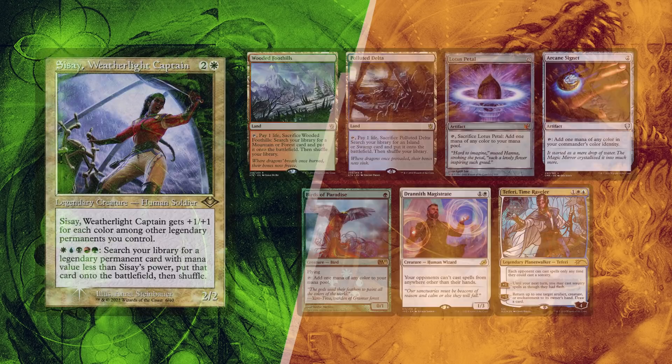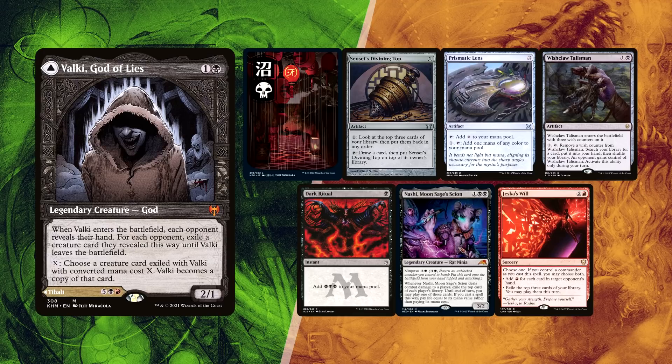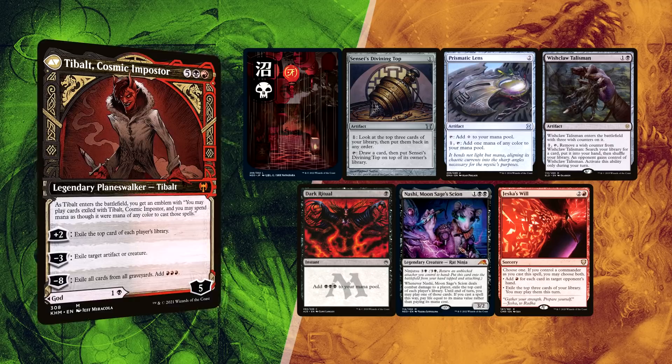Elder kept his first seven with a single Swamp, but paired with a Dark Ritual for a turn 1 Nashi, and hoping to find fuel from there. Prismatic Lens for ramp, Sensei's Divining Top for card selection, with Wishclaw Talisman to pivot his gameplan and Jeska's Wield for early value on a Valkyrie God of Lies board.